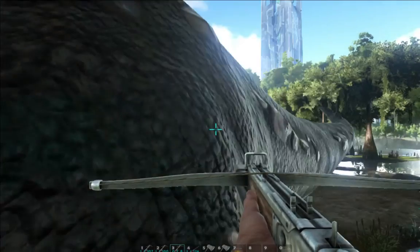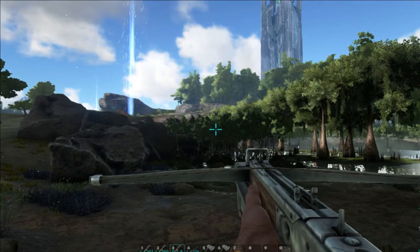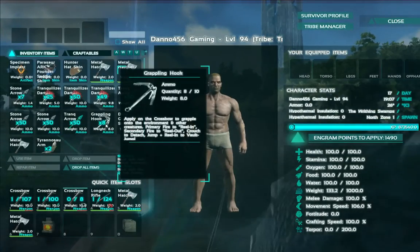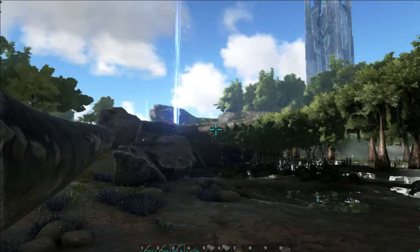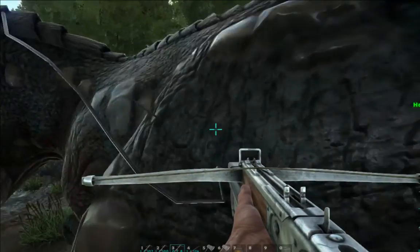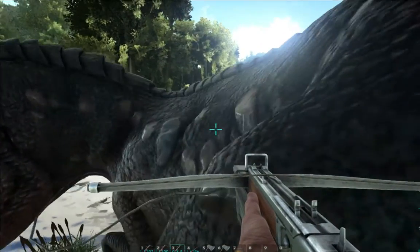First of all, we have got the crossbow, which you can use grappling hooks with. This thing is absolutely incredible. Right now I've found a T-Rex and I've grappling hooked him in the butt and well, he can't get me. He's just walking around in circles trying to get me.